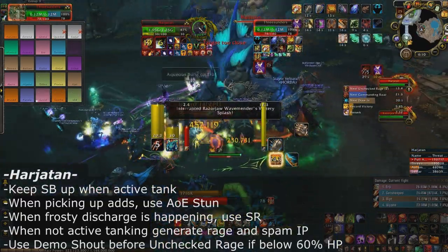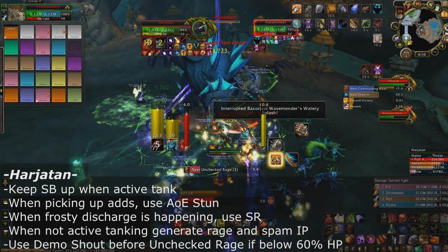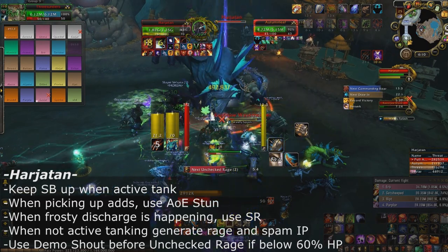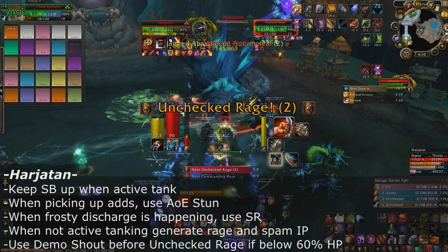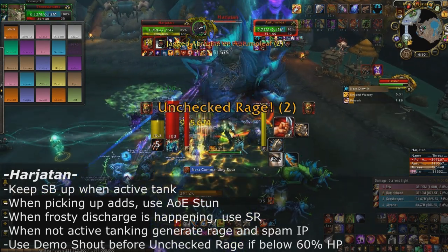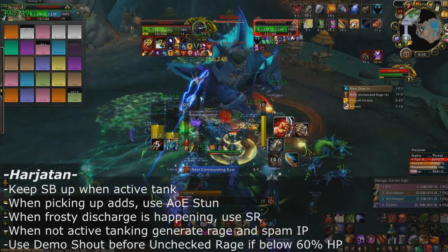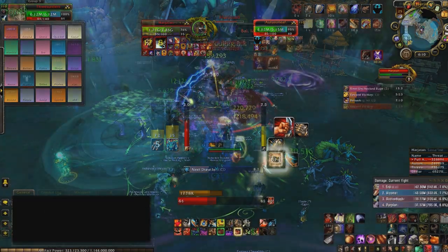Right after Harjitan does the draw-in, he gets a frost debuff that makes all of his melees do frost damage raid-wide, so immediately after his draw-in use Spell Reflection to mitigate that frost damage. If your HP is low — around 60% or below — and he's about to cast Unchecked Rage, use Demoralizing Shout to reduce that damage.